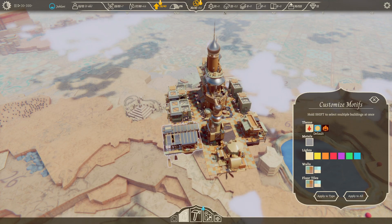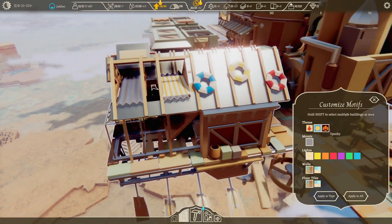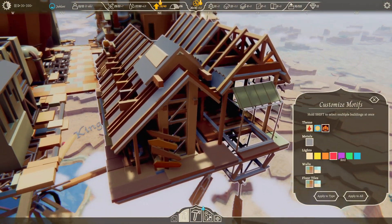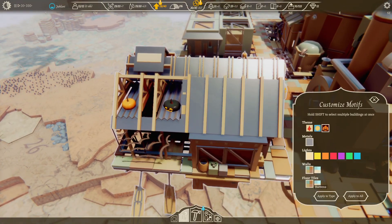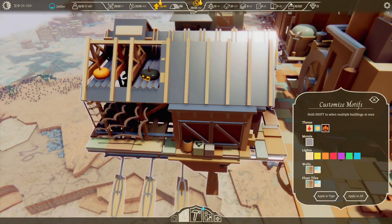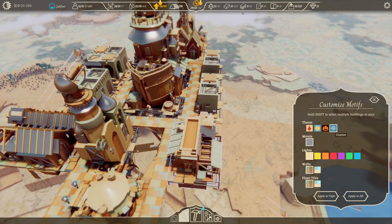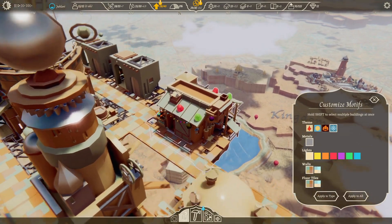We can also do our motifs - we have defaults, we can do summer like a beach party, we can do Halloween. Halloween is coming up pretty soon. We can change the light color - that'll be cool at nighttime. We can change the wall color scheme and floor tiles as well. Lots of customization, I'm digging it. We could also do festive, like Christmas time for the housing and stuff.